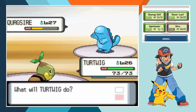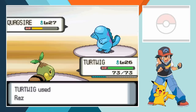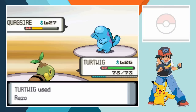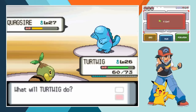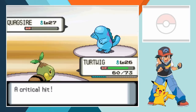Turtwig moves in to bite Quagsire to finish him off but Wake intervenes and heals off his second Pokemon with a Super Potion. The extra turn of life given to Quagsire is completely wasted when Wake decides to call for Mud Sport. Turtwig somehow manages to miss with back-to-back Razor Leafs which should never really happen and at the third time of asking Quagsire successfully lands an attack. Mud Bomb doesn't really do much to hurt the Tiny Leaf Pokemon though, and when he finally hits with Razor Leaf again it's a critical hit that blows away Wake's second team member.